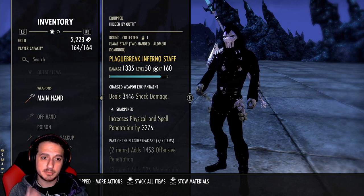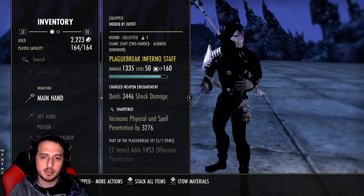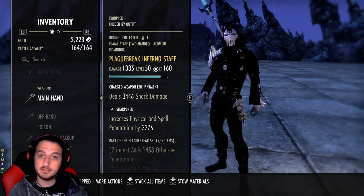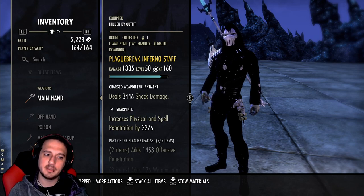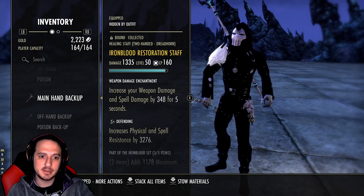Armor weights for the first rendition are three light, three medium, one heavy. Traits are the same as the build video — we're running Sharpened on the front bar and Defending on the back bar, with a Shock damage enchant on the front bar.